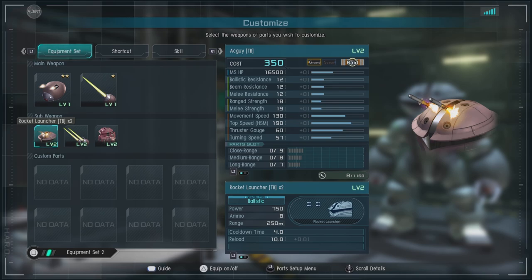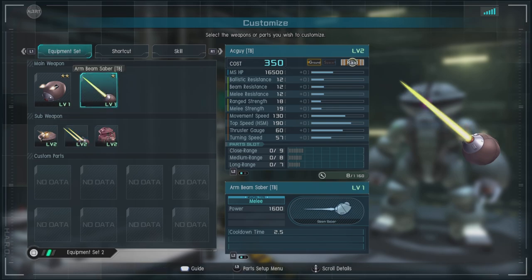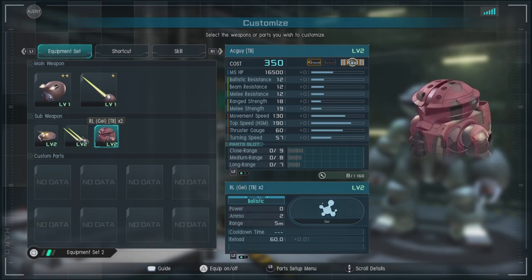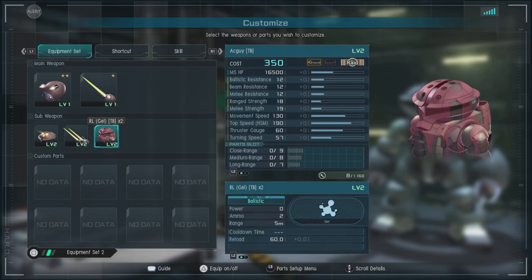We have the rocket launcher TB times 2 — it fires in a staggered manner, will build up stagger really fast, hits fairly hard, and has auto-tracking to a degree. Then we have the double beam saber, so you can go melee and then switch over and go melee again. There's a bit of oddity to the maneuvers with the RL gel TB times 2, which works with your Fizzy Yard skill — keep that in mind when we get to it.